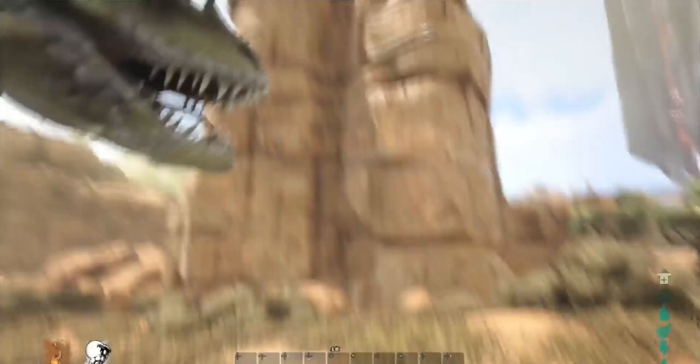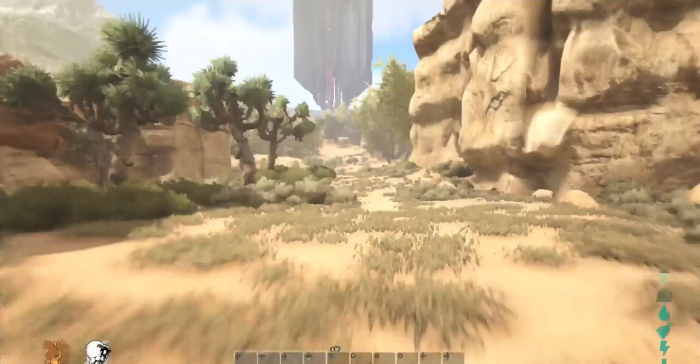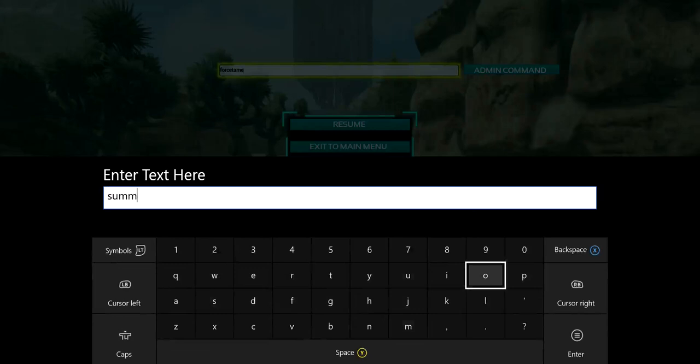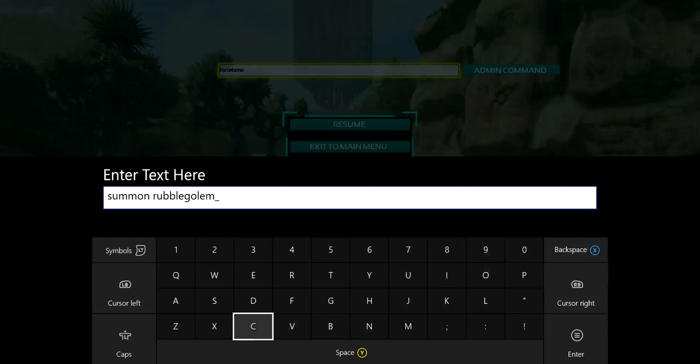Let's go for one of the Golems, one of the Elementals. You literally just put 'summon' again, really simple and easy. Last time I did a Rock Golem so I don't know what the difference is between the Rubble and Rock Golem — we'll do the Rubble Golem this time. So you put the name which is 'RubbleGolem', and as I said I'll be leaving the website link in the description. Then underscore, 'Character', underscore, 'BP', underscore, 'C'. These ones are so much simpler than the Wyvern ones because there's only one version.